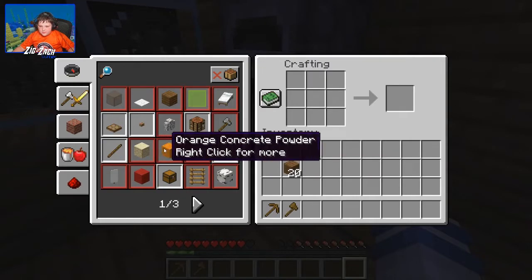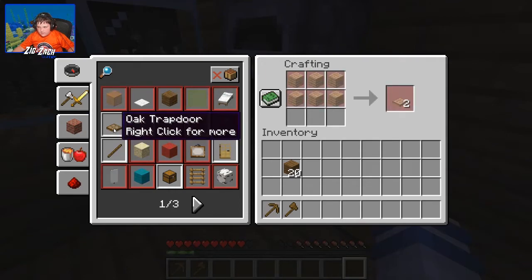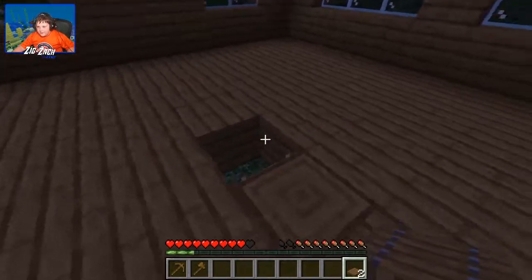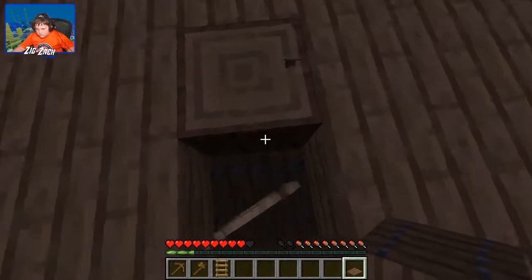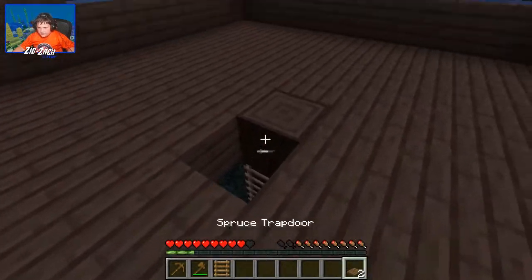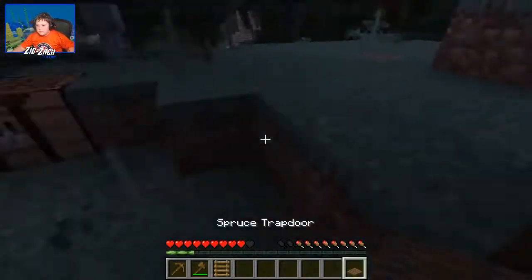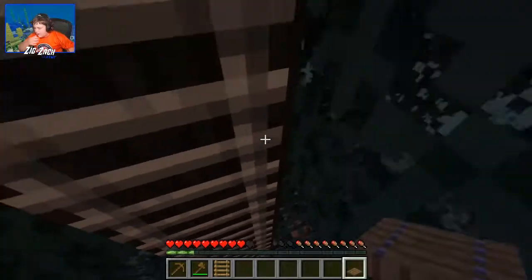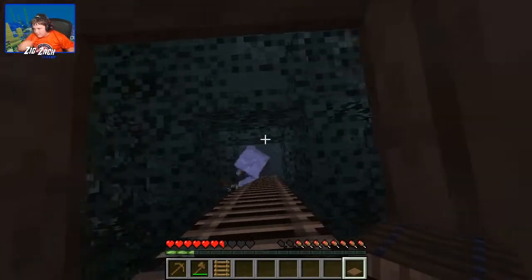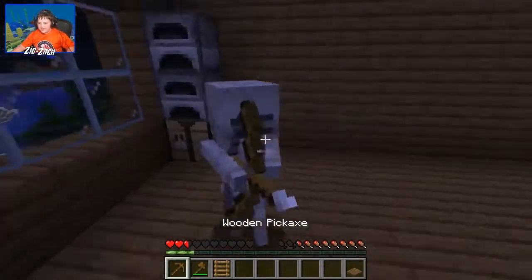Okay, put two on this and make one of these, make one of these. Then we're gonna make a trapdoor. Put this in... wrong spot. Put you right there and now we're gonna go down here. Actually we're gonna come up here, then come down here. We're gonna kill this skeleton or he will kill us.